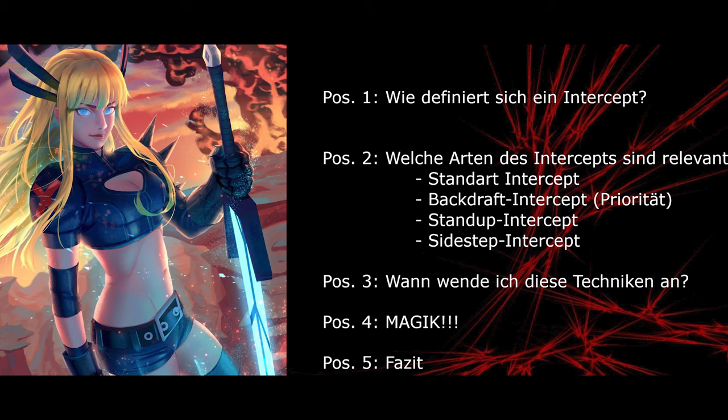Man hört das ja sehr oft und viele unter euch haben vielleicht noch nicht die große Erfahrung in dem Spiel und wissen vielleicht nicht, was sie mit der Thematik anfangen sollen. Wir gliedern das Ganze heute wie folgt: wie definiert sich ein Intercept überhaupt, welche Arten gibt es – den Standard-Intercept, den Backdraft-Intercept, den Stand-Up-Intercept sowie den Sidestep-Intercept. Unter Punkt 3 besprechen wir, wann wir diese Techniken am besten anwenden, um generell effektiver und besser zu werden.